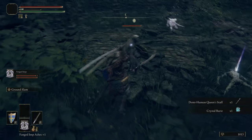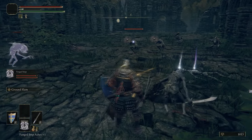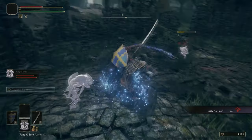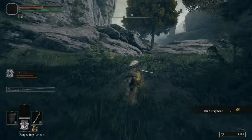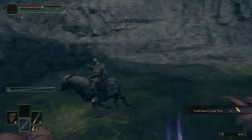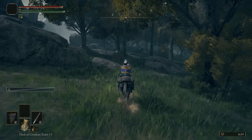We get the Demi-Human Queen Staff and Crystal Burst. The Demi-Human Queen Staff is pretty good — probably your best option very early game for a casting tool for sorceries. You might also notice that when you killed the Queen, all the Demi-Humans got scared and stopped attacking you as well. So you can make it so it's not even a fight.